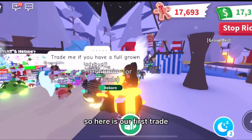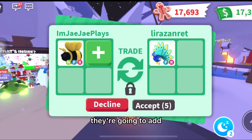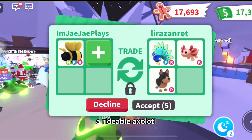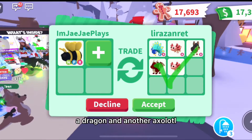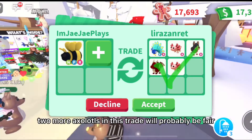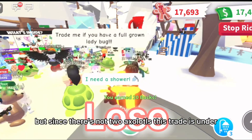So here is our first trade and they are giving us a Flowered Peacock, a Rideable Axolotl, a Rideable Australian Kelpie, a Dragon, and another Axolotl. So if they added like two more Axolotls in this trade, it would probably be fair. But since there's not two Axolotls, this trade is under.